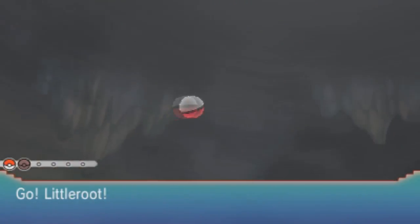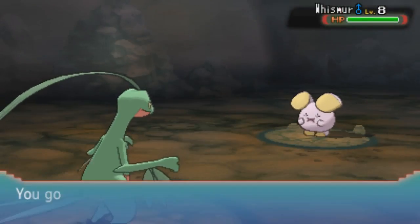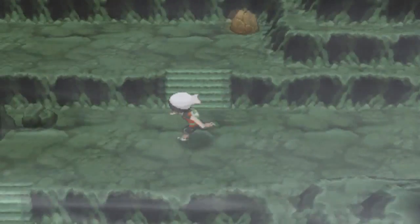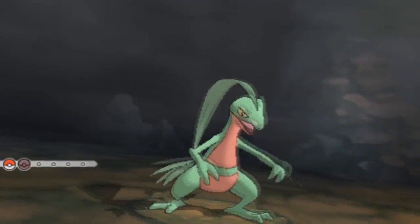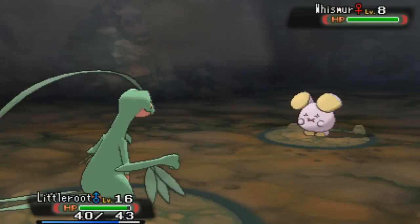We still can't get through because we need Rock Smash. That reminds me - we did get the HM for Cut, and I'm pretty sure I'll need to use it soon. But who should I teach Cut to? That's the predicament. I might just teach it to Grovyle since you don't really need four moves early in the game. Whismur, get the hell out of my way - I'm just trying to get out of this cave.